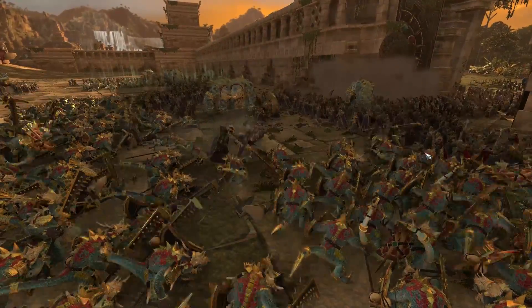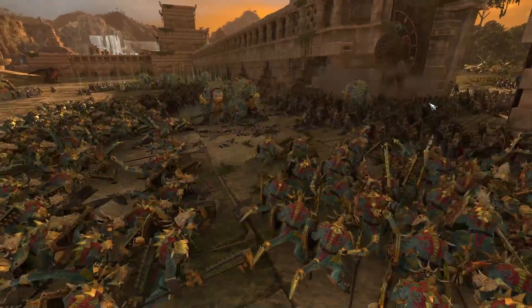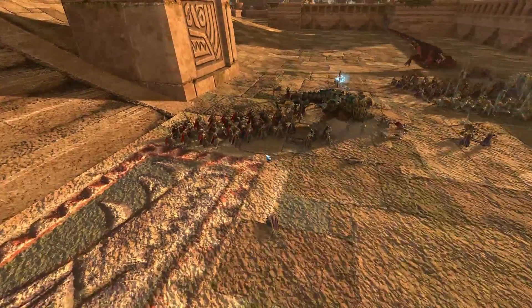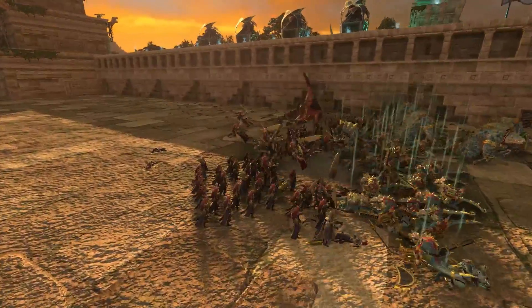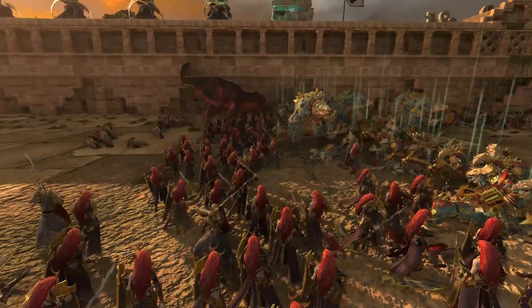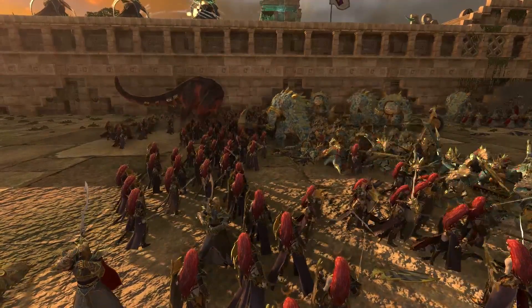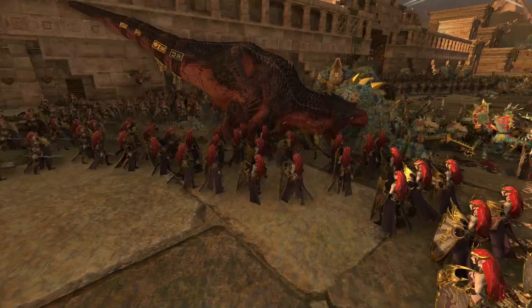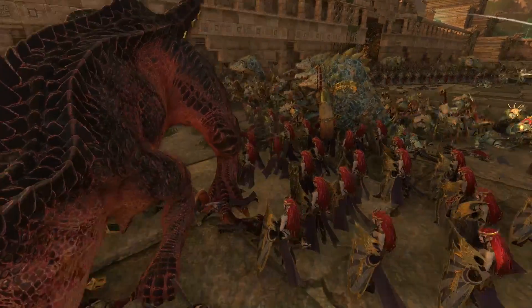The Crocs of Gore are going to have a great matchup here against the Executioners. However, when the Blackguard get involved, that's going to be much more difficult. The Executioners aren't the best units to be fighting dinosaurs — you can see how strong the Crocs of Gore are, with one clean swing absolutely ruining six or seven of them. And the Ancient Dinosaurs are just huge monsters on the battlefield.